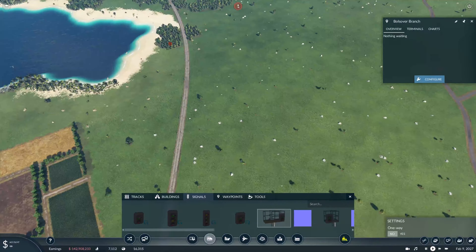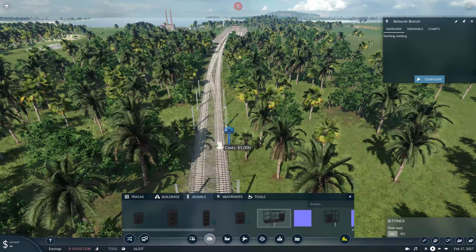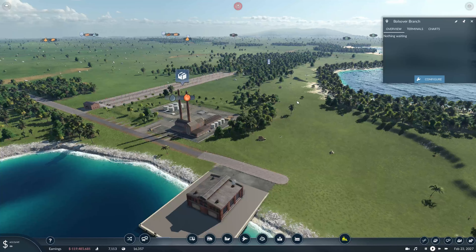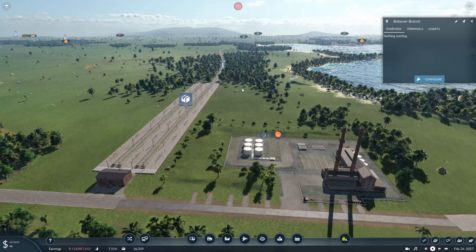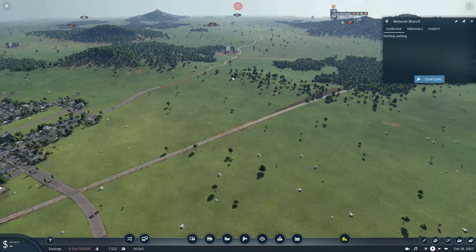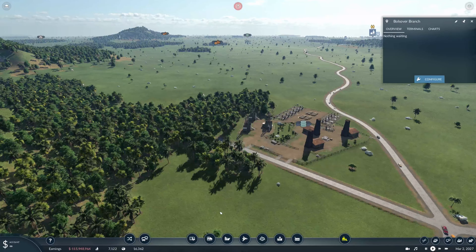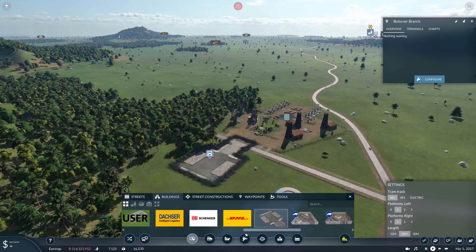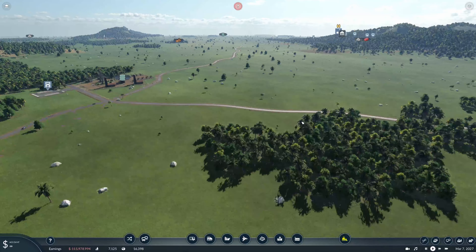And we'll actually do a station in here as well — a truck station. Maybe we should have done it by road. Yeah, let's do it by road, that's fine. Right, let's get the track in. We'll start over here obviously.